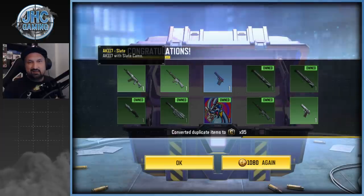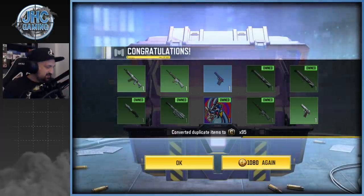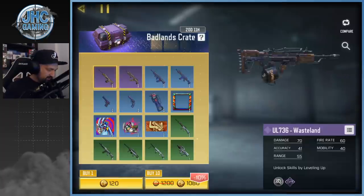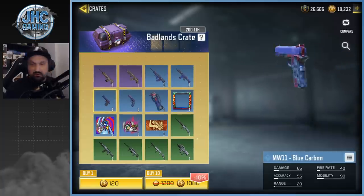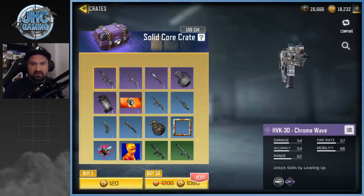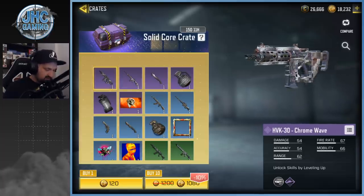You know, the items might come back in bundles later, like in a season or two. So what's the point of spending so much in these crates? We're gonna stop it right there. I got those two rares for cheap and we ended up getting the pistol on the second 10. I don't want to spend anymore — it's not for me. I already got a decent HVK30 plus I don't use it that much.